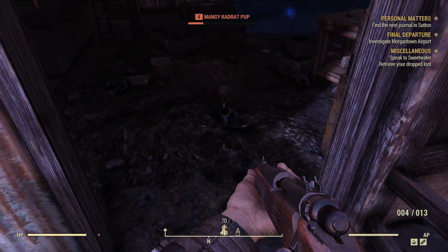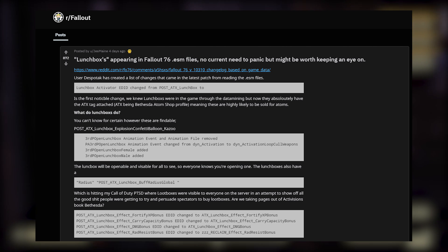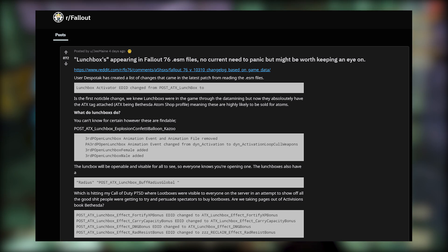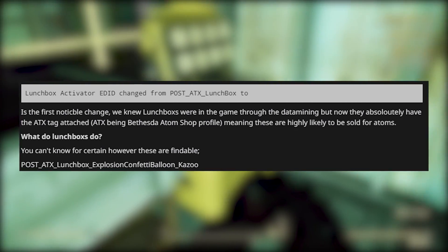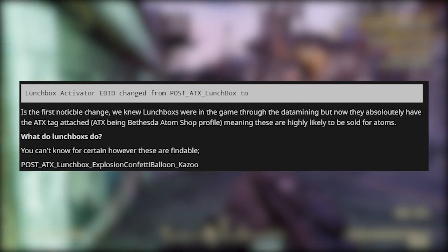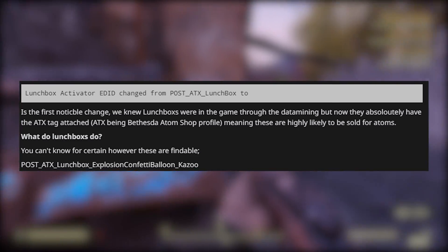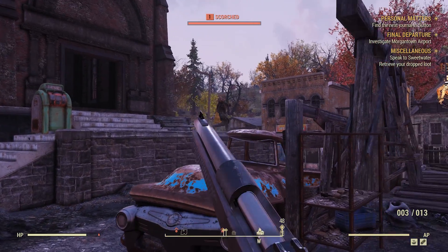Now to go back to the lunchboxes — a user by the name of Jemaine made a Reddit post talking about Fallout 76 files that were data mined by another user called Despatek. In this post we can see an actual line of code saying 'lunchbox activator EDID changed from post ATX lunchbox.' The ATX tag means it's attached to the atom shop, and we know that everything connected to that is going to be bad.